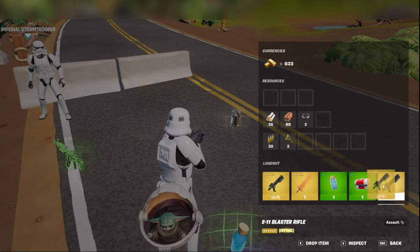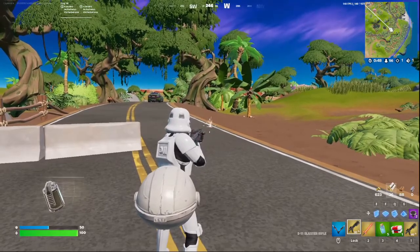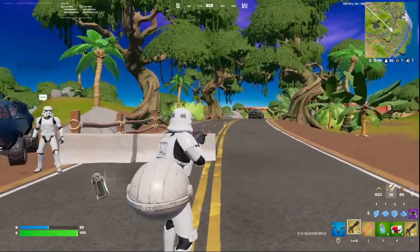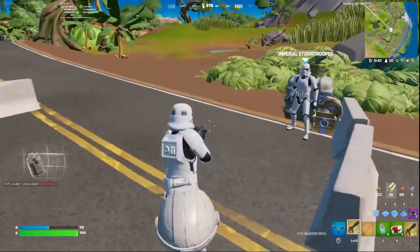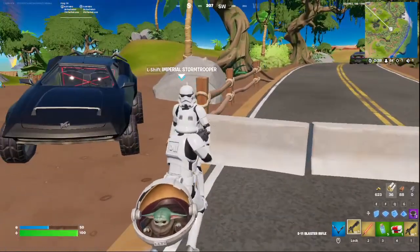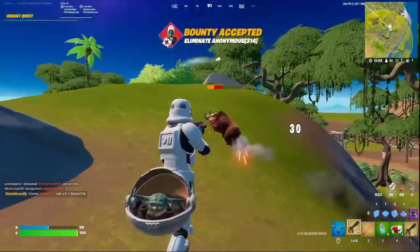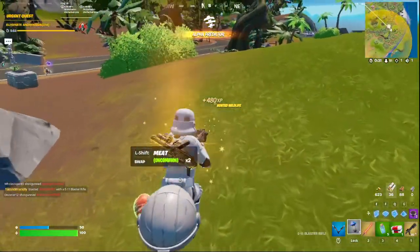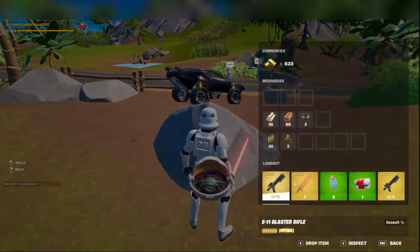We got two blasters. Is there a cooldown on these things? There's gotta be, right? It can't just shoot like this forever. Okay, so there is a cooldown — I guess there is a point in having two blasters. There's not a point in having two lightsabers though. I should have tested out the lightsaber. Can we see the stats on the lightsaber in here? No.